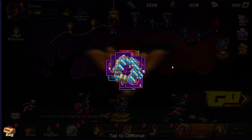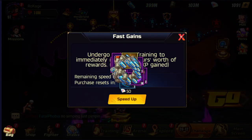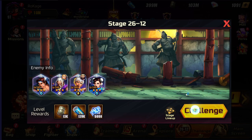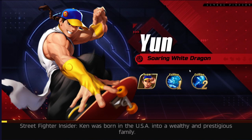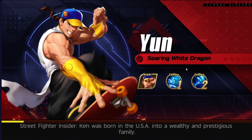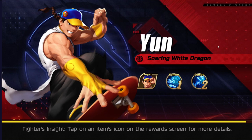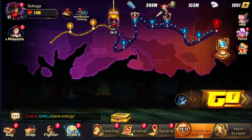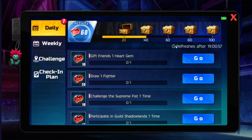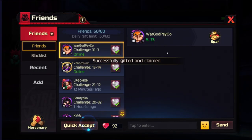The next thing is to collect the daily idle rewards, and then go immediately into Story mode and do one run — you can literally just enter and exit and it will count. There's no point fighting this one since it's tough and I'm a little stuck here, so just go in and leave and it counts as doing story. Boom, we're really close to finishing everything.